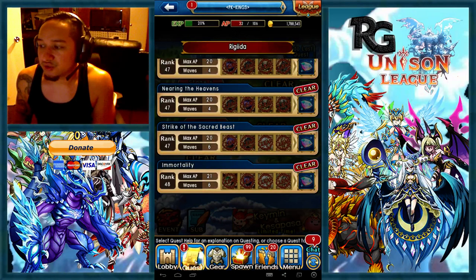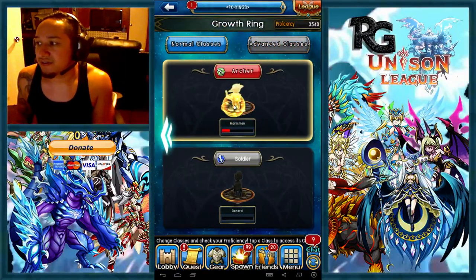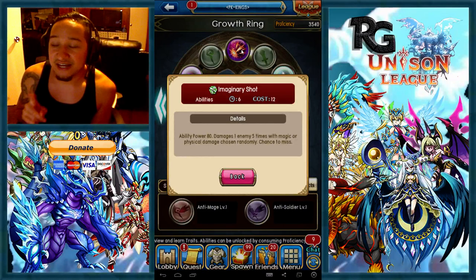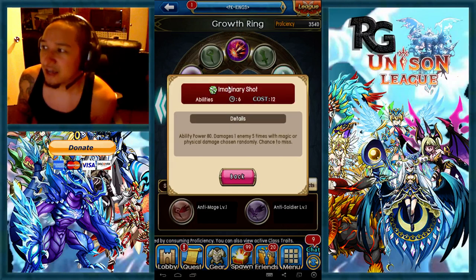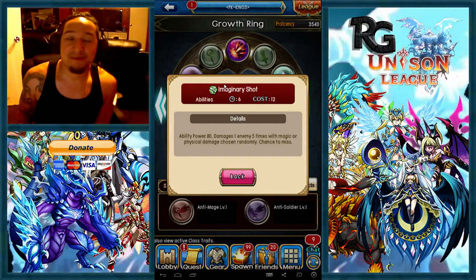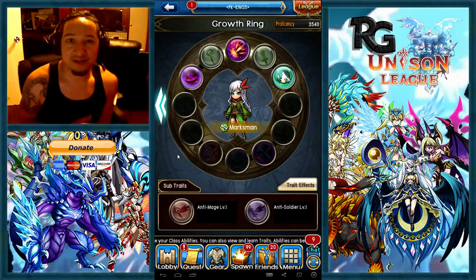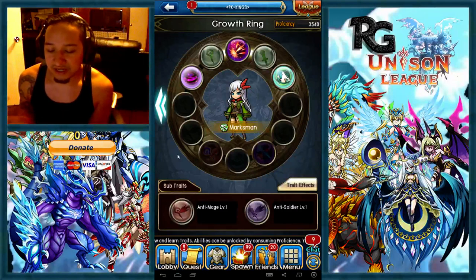Getting back into the actual classes, something that's very important to know is these actual skills that you're getting — say, from Marksman — this is pretty much a Lethal Strike. But the catch is, it doesn't actually stack with the skills that Lethal would. So Heart of the Deadeye doesn't actually affect Imaginary Shot, which is pretty bad for me because I have all bows that are Heart of the Deadeye. So in this situation, you would want to stack all Fatal Testament bows, or if you're a mage, you would want to have Magic Testament staves.